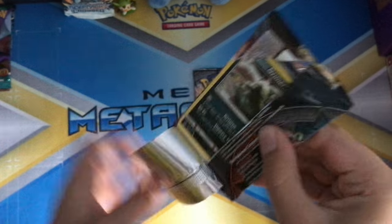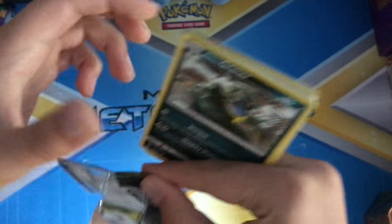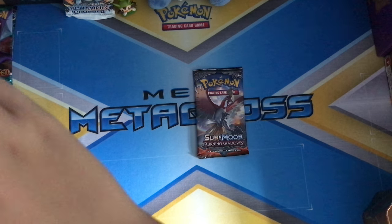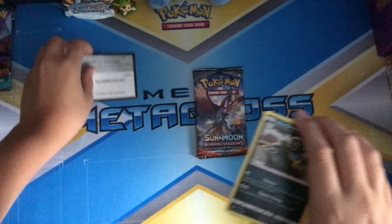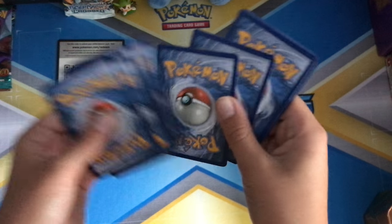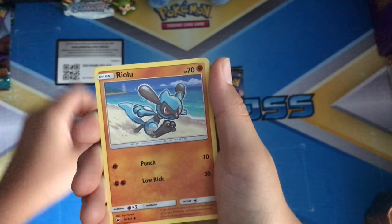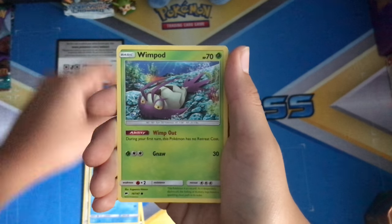I haven't opened a pack in forever. I'm going to put the code card off to the side so I don't give away whether it's a white or green code card. There's the code — you can take it. I don't know why, but some people ask for it in the comments. Alright, one, two, three, four — here we go, are you guys ready?